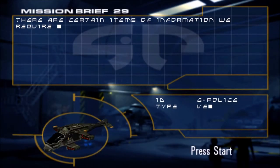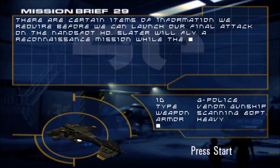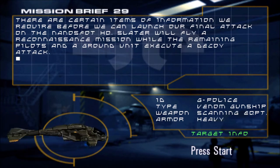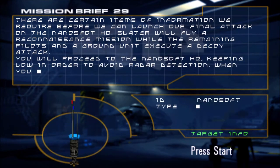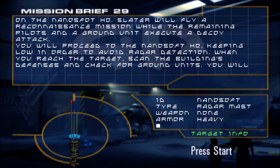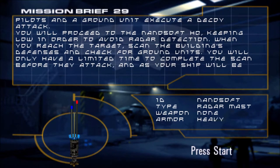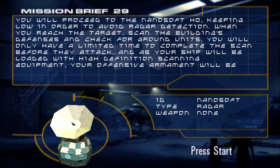There are certain items of information we require before we can launch our final attack on the Nanosoft HQ. Slater will fly a reconnaissance mission while the remaining pilots and a ground unit execute a decoy attack. You will proceed to the Nanosoft HQ, keeping low in order to avoid radar detection. When you reach the target, scan the building's defenses and check for ground units.